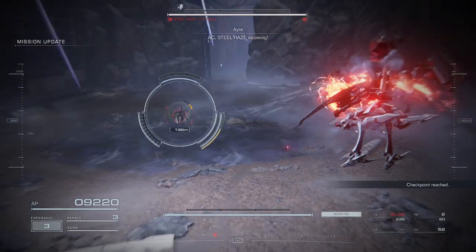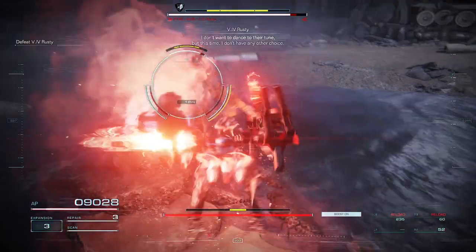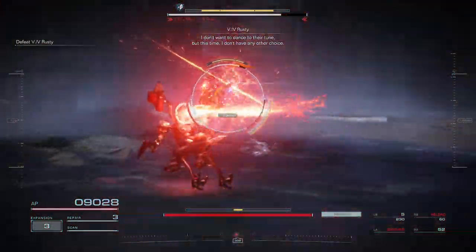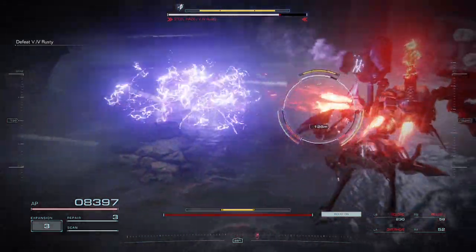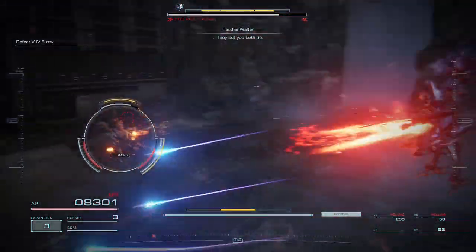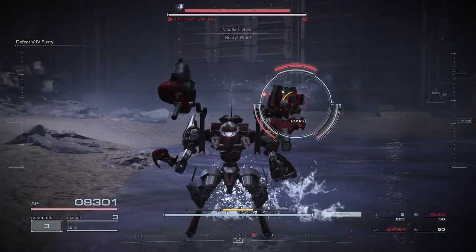AC Steel Haste incoming! I don't want to dance to their tune — this time I don't have any other choice. I'm coming, buddy. I set you both up, 6-2-1. Make it through this. Rusty! Wait!